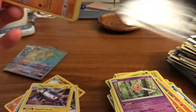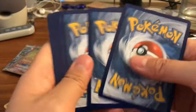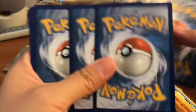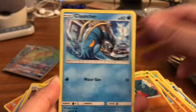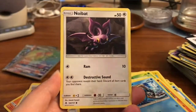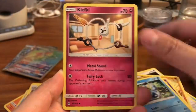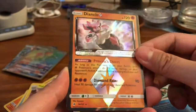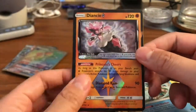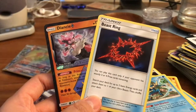All right guys, last pack. I'm hoping we can pull something — just because we only got two Ultra Rares from the left side of the box, which means the right side is probably full of goodness. We got a Clauncher, Noibat, Pancham, Espurr, Fire Energy, Araquanid, Clefki, Frogadier, Diancie. Here we go — we got a Diancie Prism card. Very cool. And our Rare is a Beedrill-EX. Nice — so that's a really good ending, actually.